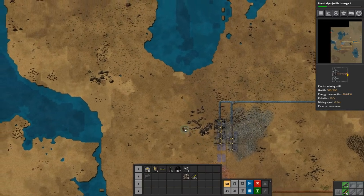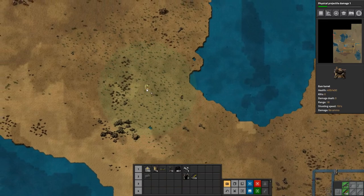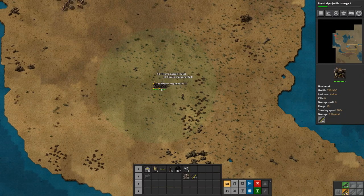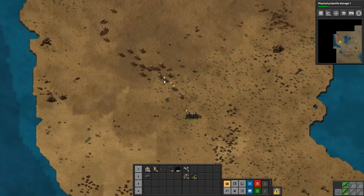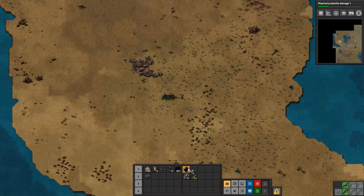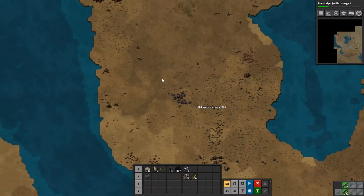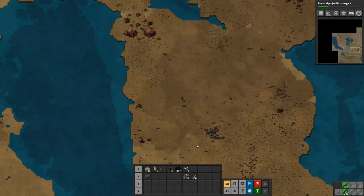Let's run up this way and see what is actually going on up here, because all these biter attacks are not fun. So let's pull these guys and kill them together with the turrets. Fix the turrets. Let's pick you up. Okay, we have four worms and two spawners.